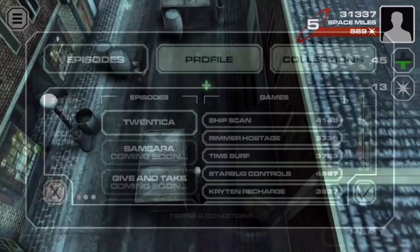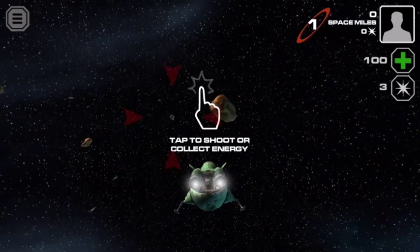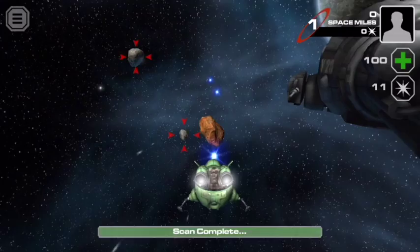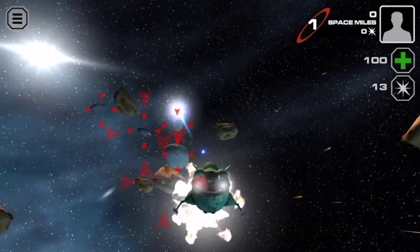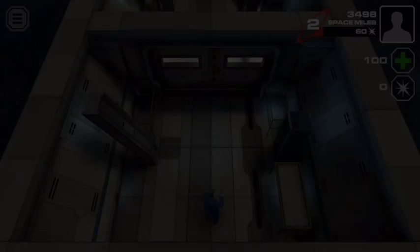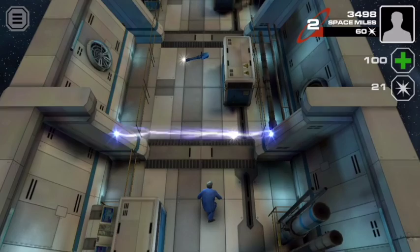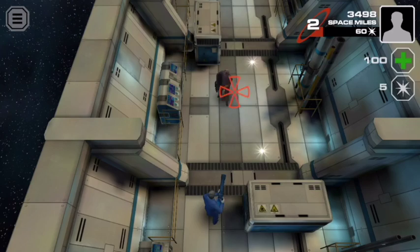The gameplay on offer in the Twentica section falls into four main categories. Number one: in-flight shoot-em-up. This accounts for the opening sections of the game where you take control of the mining laser on Starbug to shoot oncoming asteroids and to scan the derelict ship. This is perhaps the level that's been the most well received, and it's not hard to see why, when piloting the bug is something that most of us have always wanted to do. It's fast-paced and you have to be quick to avoid being repeatedly smashed in the face, but when you can take in the graphics between mashing the screen with your thumb, there's a lot to love here.